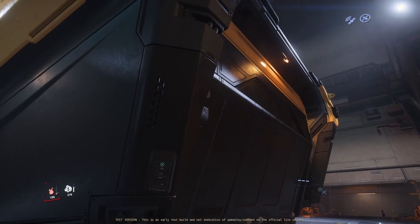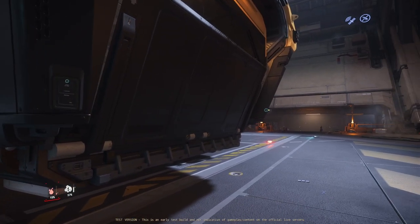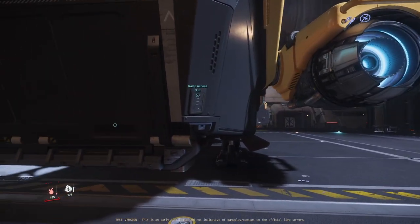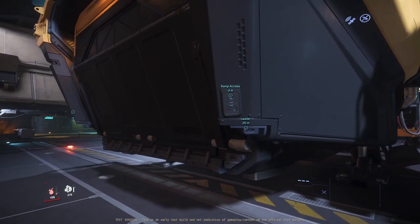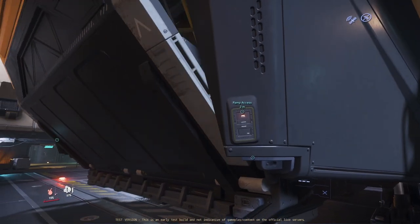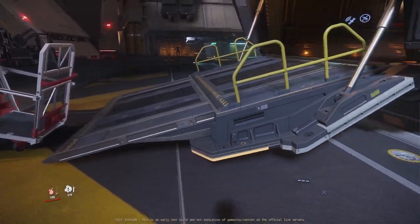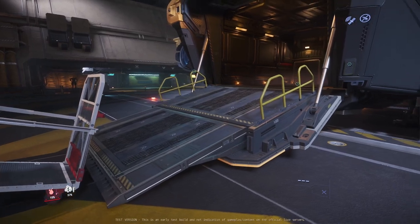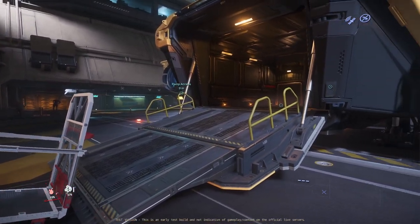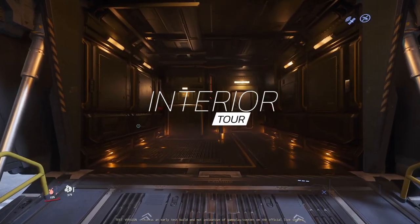Around the back of the ship we have the main ingress point, which is our cargo ramp. One of the things I like is having a button on either side of the door to be able to access this no matter which side you approach your ship from. This ramp opens up quite nicely, and I really quite like the way it's designed — it's quite compact but definitely serves a purpose. We've got some nice rails on the sides for added safety when you're on the ground.